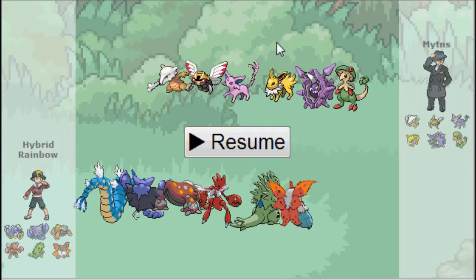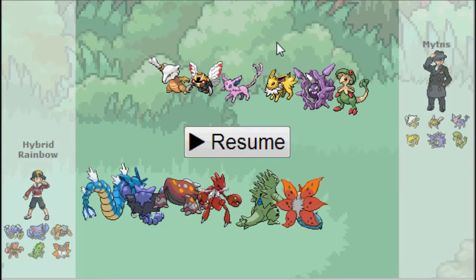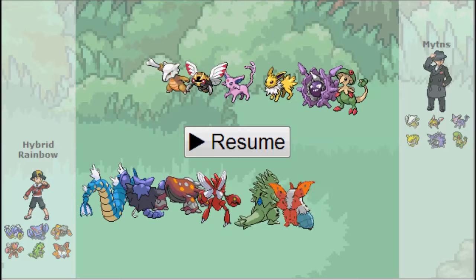Everyone knows how to kill baton pass — you've got to kill something. Once they get all their passes to it, it pretty much resets all their passes, or just use Roar or Dragon Tail. My team excels in using the second thing, using Roar and Dragon Tail. Let's just get into the battle.